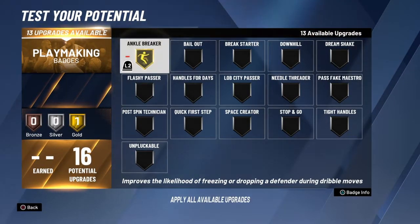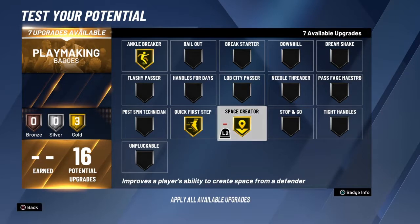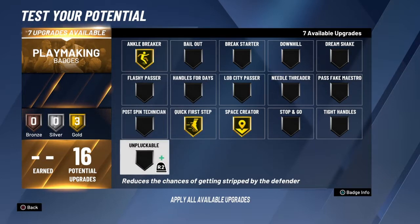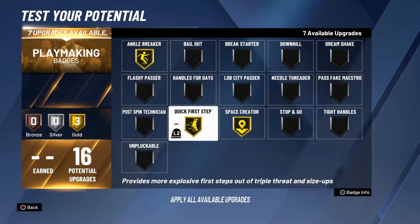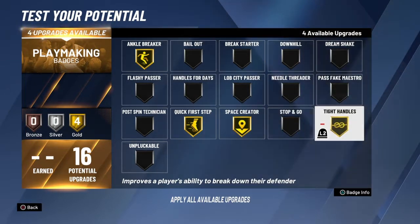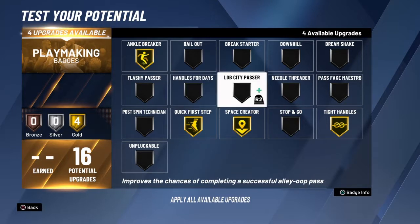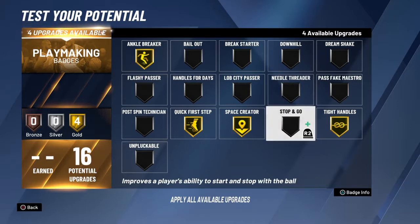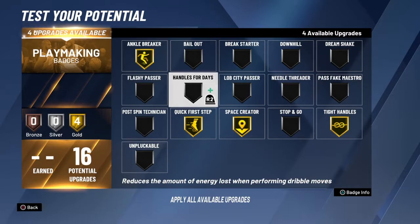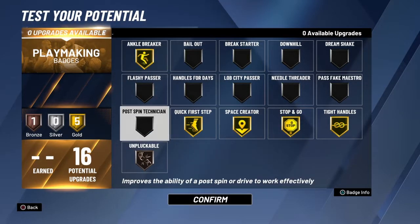For playmaking I go Gold Ankle Breaker, Space Creator, and Quick First Step — that's a must. Unpluckable isn't as good right now so I don't really put that on high. I usually go with either Stop and Go or Tight Handles — either Stop and Go or Handles for Days. Or if you want to be more of a pass-first player, go Needle Threader. Since I can pass my defender easily and don't spam dribbles, I go Stop and Go on Gold and Unpluckable on Bronze, but you can change it up however you want.